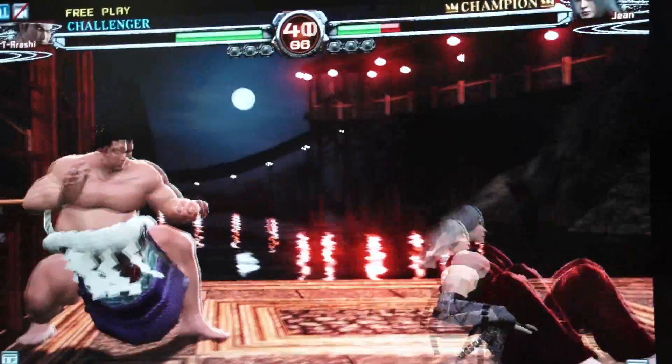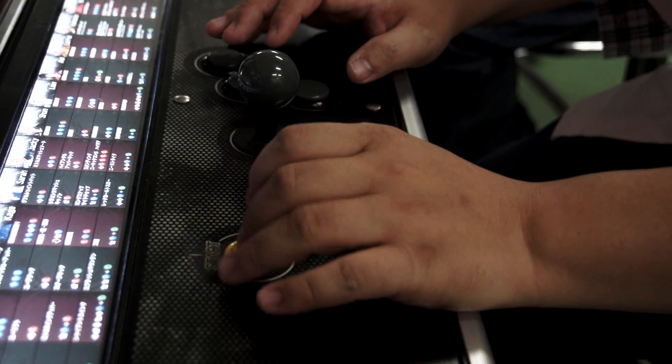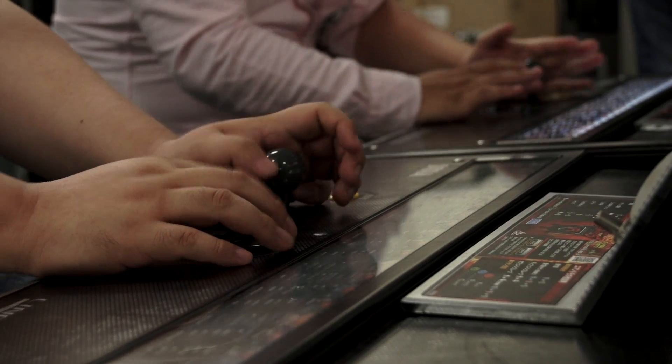Rather than balancing the roster of characters, we put more emphasis on the elements that would make the characters cool and fun. The main concept behind VF-3 was to have the players move around freely in the 3D field, so we added the fourth button to allow for that movement. In VF-4, we ended up assigning that to the joystick instead.